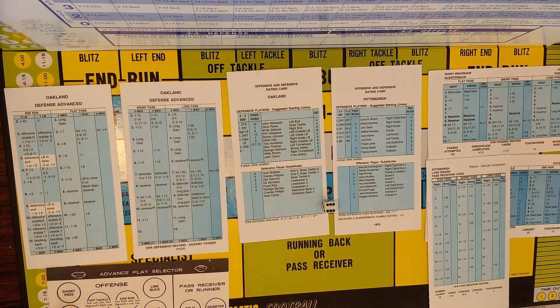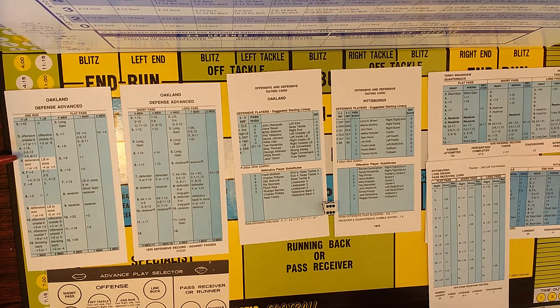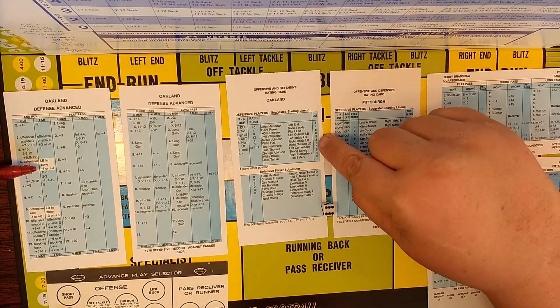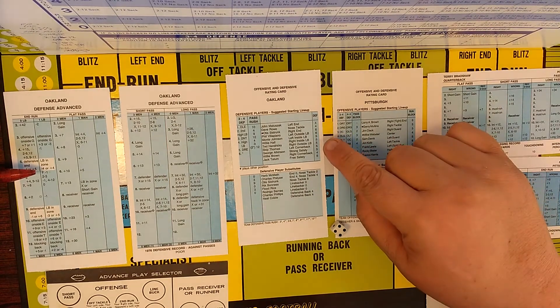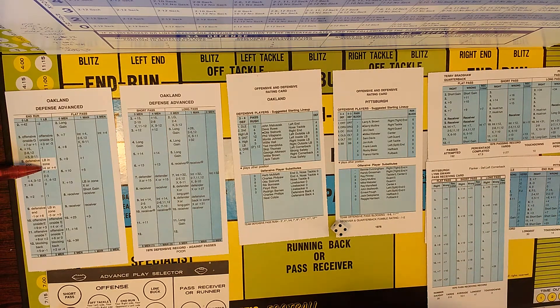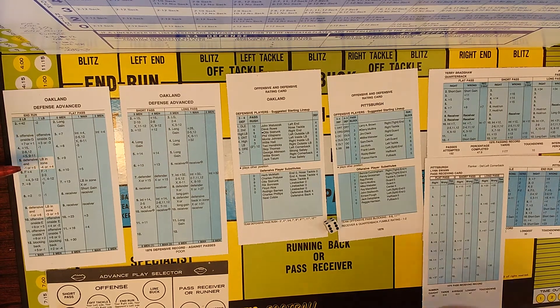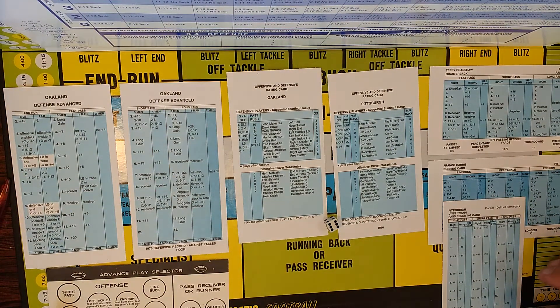Rule 21.3: follow the same procedure on readings such as 'linebacker end zone' or 'defensive back end zone.' You have linebacker end zone on an end run, and let's say the linebacker in the zone is Ted Hendricks — he is a 5. You roll a 4. Ted Hendricks has a 5, which is equal to or greater, so you take the first result, which is minus 4. If it was a 6, you would read plus 4 — a 4-yard gain by Franco Harris. Instead, he got stuffed for a 4-yard loss, because Ted Hendricks was just that good.